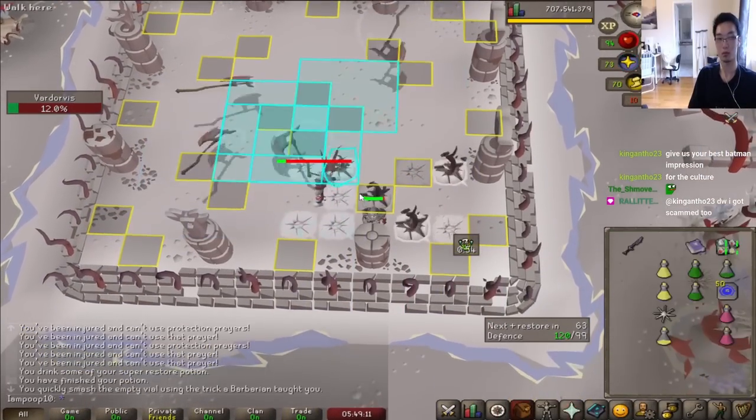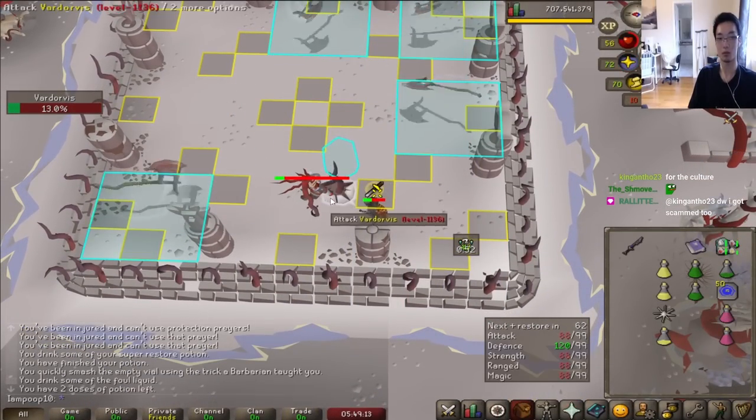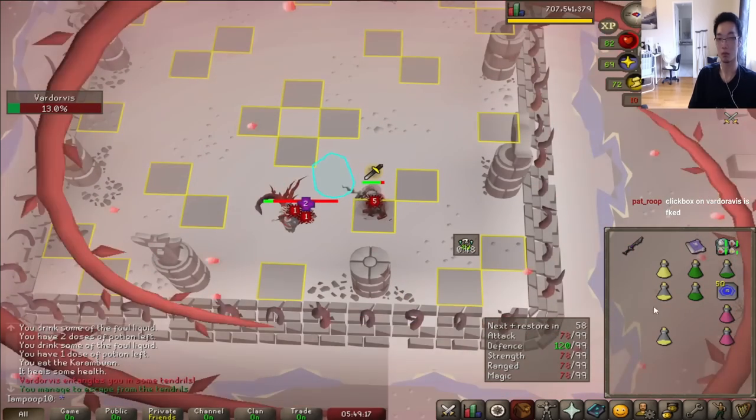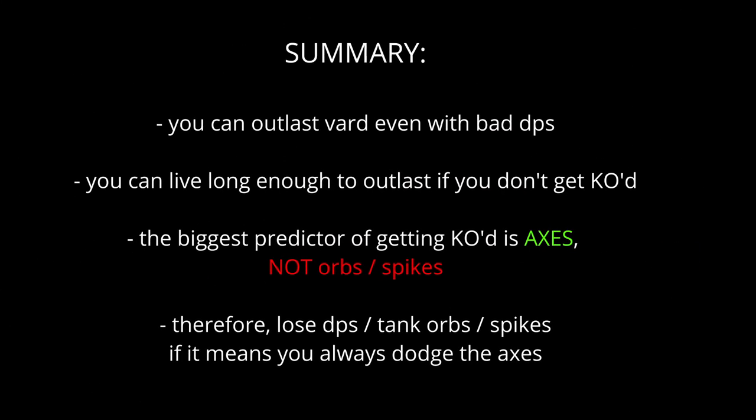If you can last long enough, he'll do his vines attack which gives you breathing room to full heal, repot, and get back on your feet to deal DPS. Basically, if you don't die you probably outlast it, and 95% of your deaths are going to stem from axes. So absolutely prioritize dodging axes, even if it means you take one prayer orb, or maybe you take an ice spike, or maybe it means you don't hit the boss for 10 seconds. It's worth it.